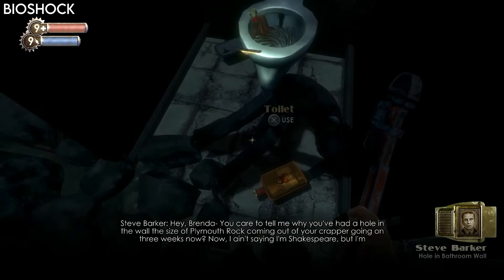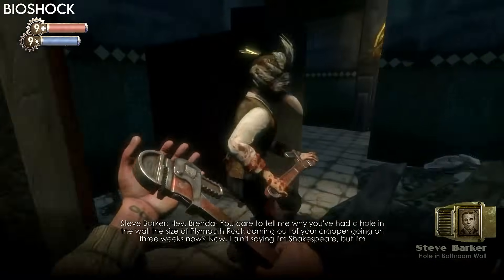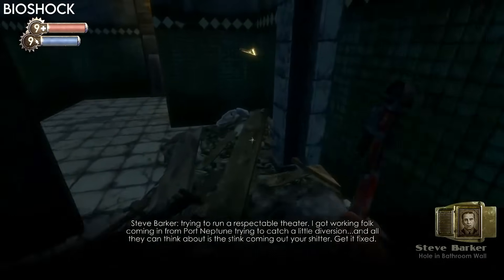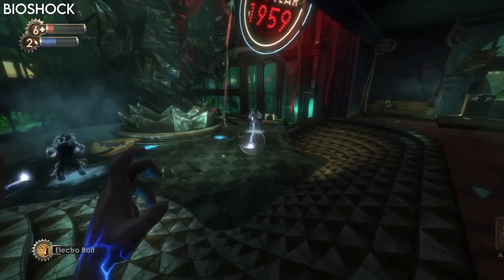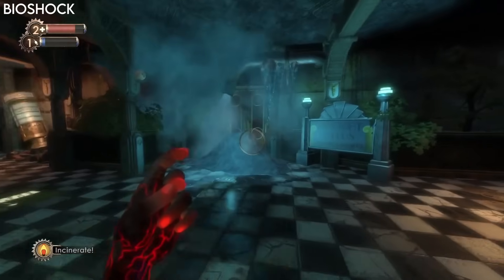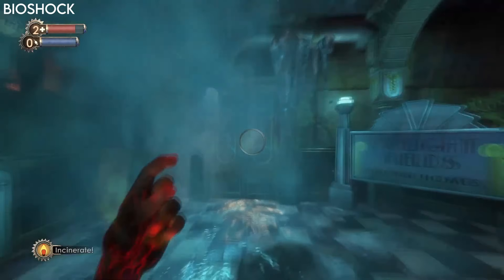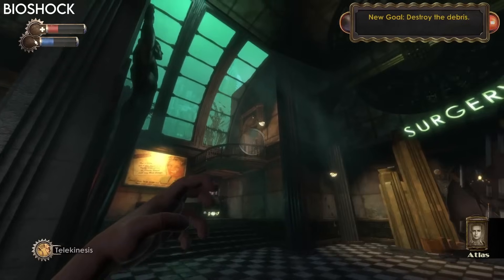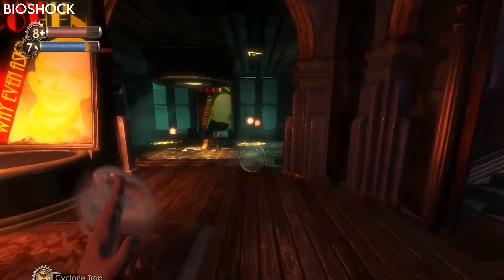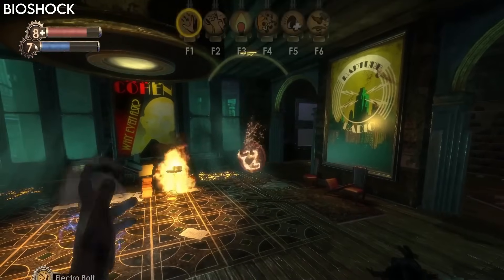A really obvious one is Bioshock. This game has got it all — incredible atmosphere, melee combat, multiple guns — but the star of the show are the plasmids, where you use your hands to fire a large range of attacks. The electro bolt fires out electricity, which is really effective when enemies are in water. Incinerate lets you set enemies on fire, and you can also use it to melt ice blocking your path. The game also has telekinesis where you can move things with your hands, winter blast to freeze people and objects, and cyclone to throw enemies into the air. It's also an older game, so it would run great in VR.